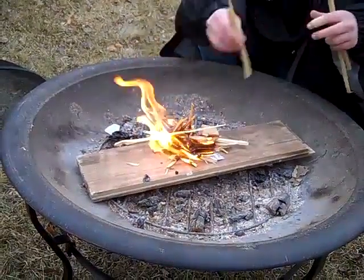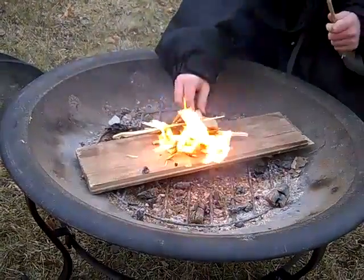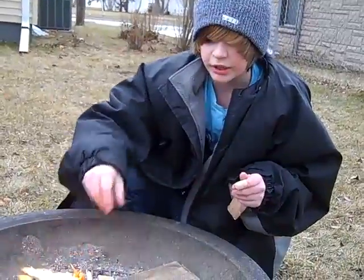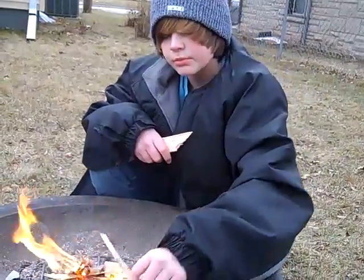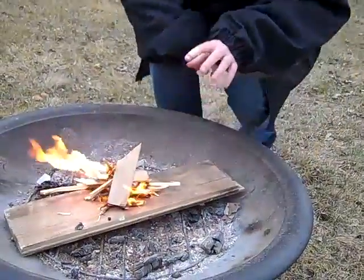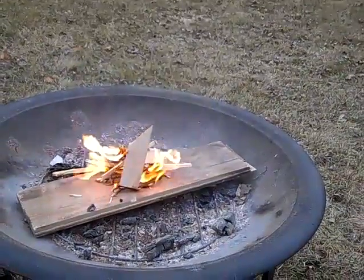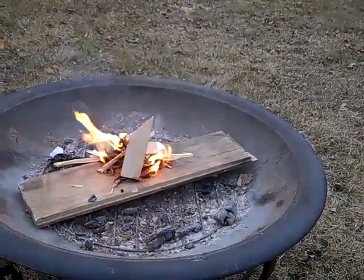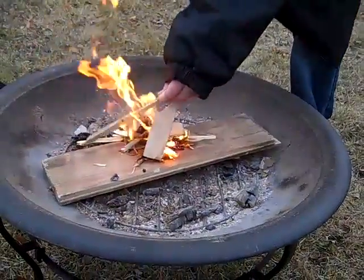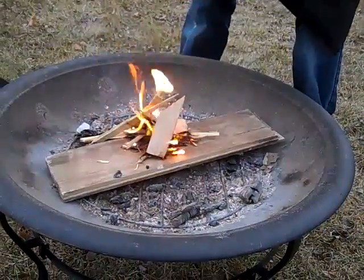Set it up right — you don't want an uncontrolled fire. Only use as much wood as you think you need. If you're only going to have a fire going for half an hour or an hour, make it smaller than you would for an all-night fire. I'm just slowly adding pieces and letting those burn. It's always good to have a lot of tinder and medium-sized sticks because they're what get your fire going — you can't just start a fire with logs.